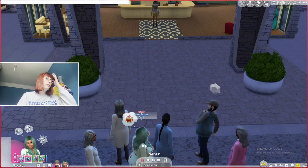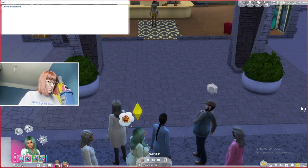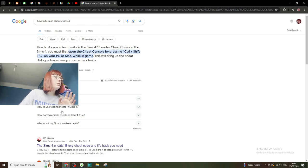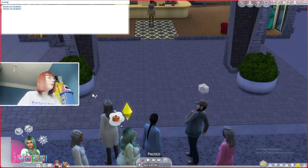I need to put in some sort of cheat code. I forgot how you do it, so I'm going to Google it quickly. I typed 'testingcheats true' — I literally can't type the word testing — and then 'bb.enablefreebuild', so I clicked it.